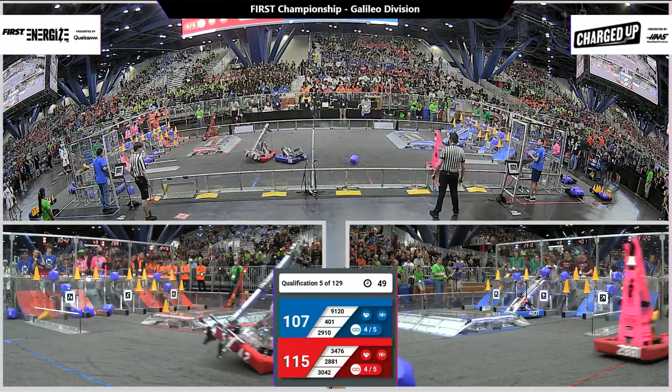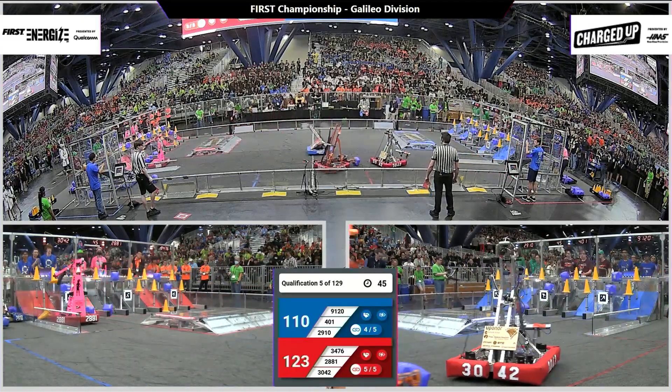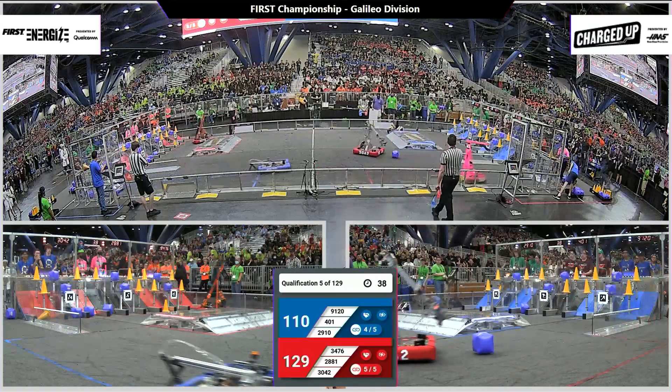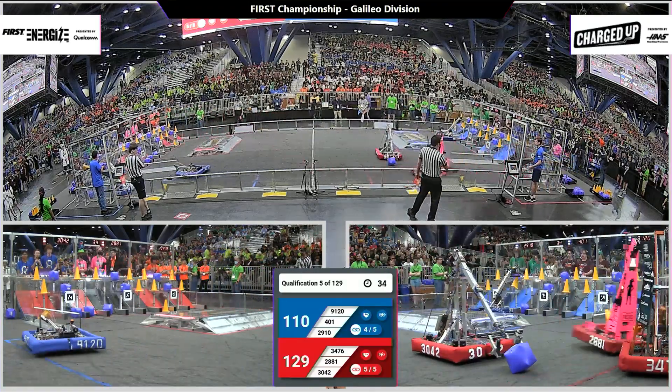3042 is trying to grab a game piece off the carpet, having a little difficulty. Their alliance partner 34-76 Code Orange says, 'I've got it.' 129-110, still a very close match. Red Lions has the lead.